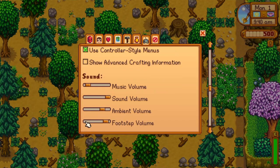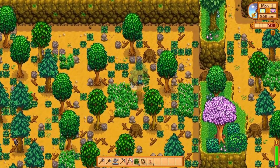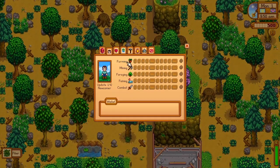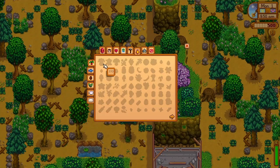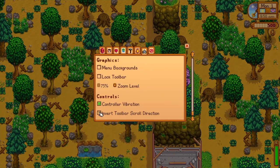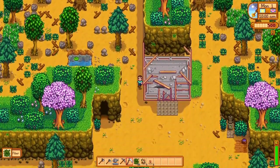Guess what they added — you can zoom out now on console! I've always wanted to do that. There are definitely new craftables too. Sorry to bore you with everything so far, but I just wanted to show off that new map and how you can start plotting out your cooperative game.